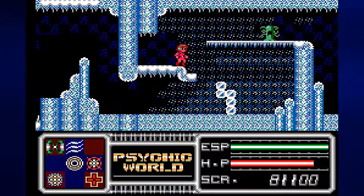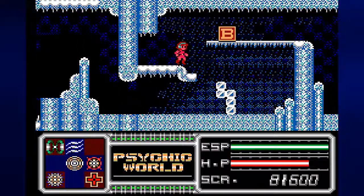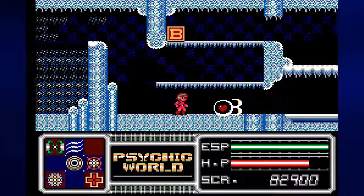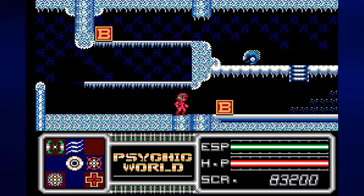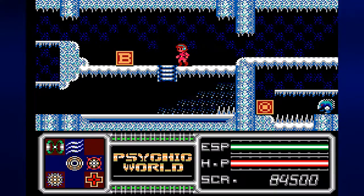In case we mess up on this area, we can always create a little ice bridge right here, but thankfully we won't have to. Also, this guy will give us a health power-up. I want to be careful here, because this solid floor is an ice floor. If you go slow on it, you will move slowly across it in one direction.